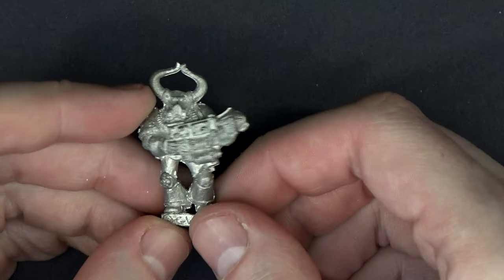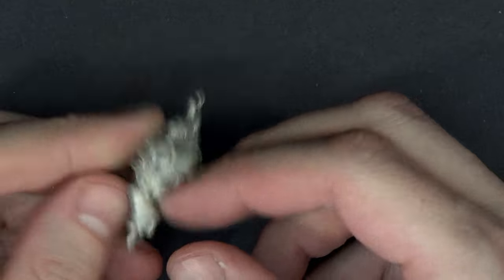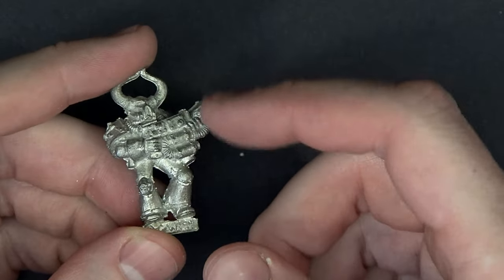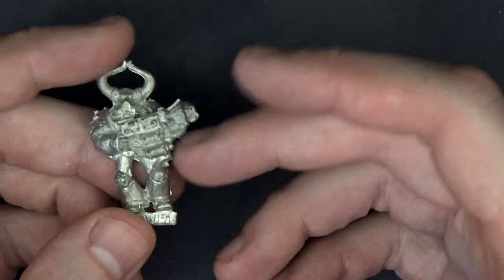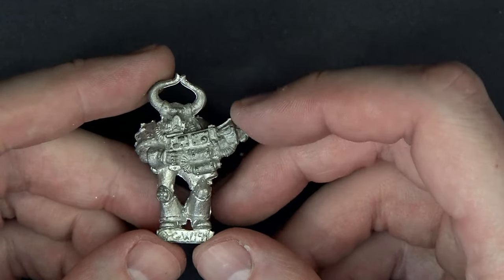I'm literally not even looking, I'm just grabbing stuff. That is the old 3rd Edition Chaos Space Marine with a Flamer. I like the look of these. Before you had multi-part plastics, you could buy these guys in two-packs. This is what I played in 3rd Edition — nothing was separate. It was just all pewter, basically cast from one piece. They didn't have that multi-part plastic technology that they do today.